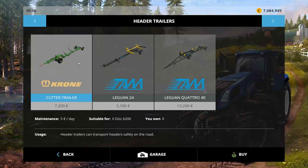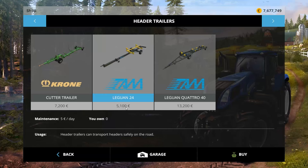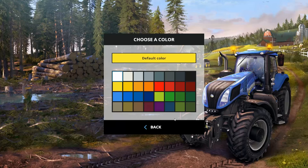Header trailers - the reason I was like, wow, I have to find header trailers is that this map is extremely tight getting in and out of fields, so we need header trailers. I've got a cutter trailer for the Krone, suitable for the X-Disc 6200: 7,200 to buy, 5 a day to own. Let's buy that. The Lugoon 24: 5,100 to buy, 5 a day to own. Let's buy it.